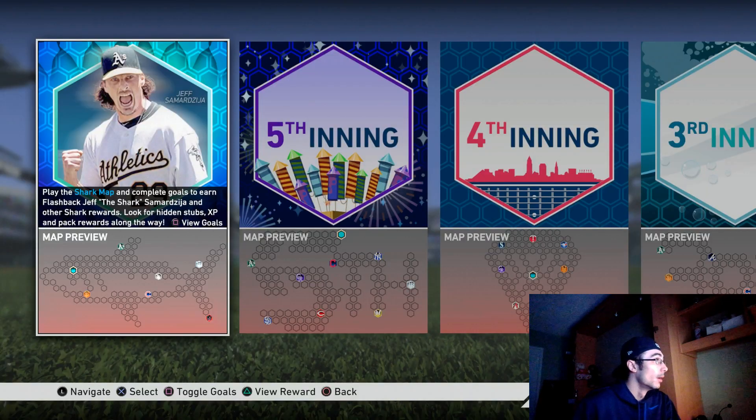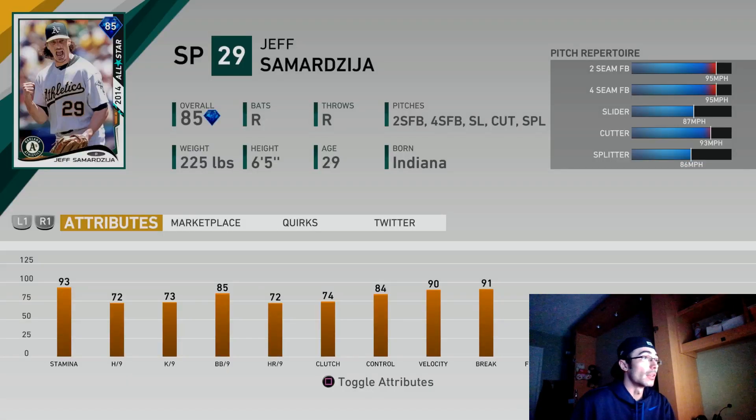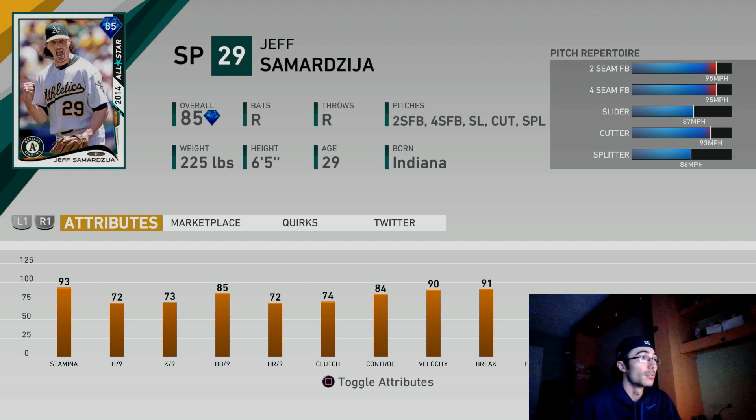There's also a new conquest map for Jeff Samardzija. You'll be able to unlock hidden stubs, XP, and packs along the way. I think if you get near the mouth of the shark — by the tip of his nose — you'll be able to unlock a ball and a Habit pack, which is great. The Samardzija card itself isn't really a good card, but it's interesting for budget or no-money-spent teams. It has a lot of pitches with a lot of velocity, though, so there's a speed differential to work with. Thanks for watching — I'm College Lefty, see you in the next one!